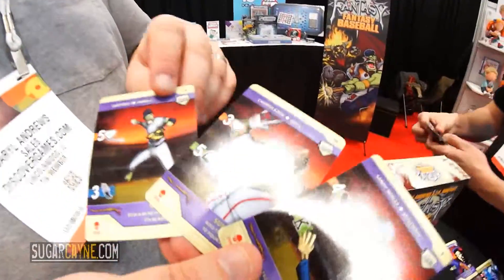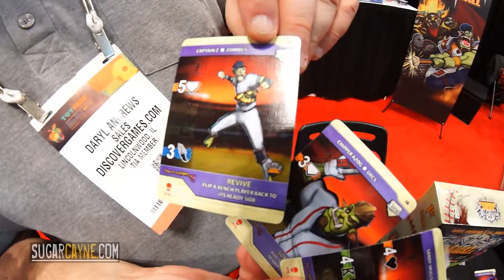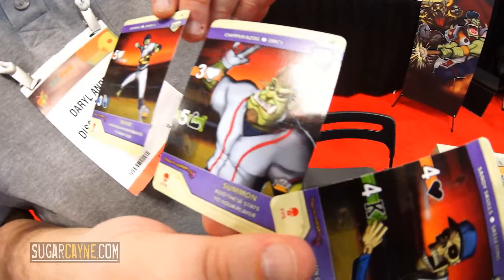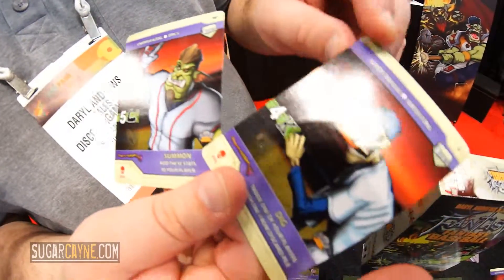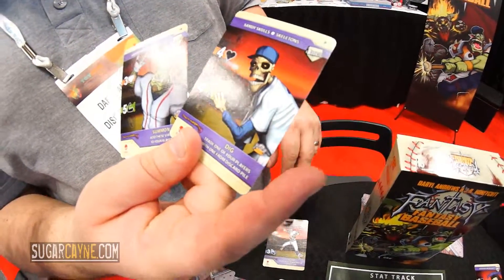You can find this game at csegames.com. They'll also have coming up in about six months Fantasy Fantasy Football, then Fantasy Fantasy Hockey — and they even have the NHL license — and after that Fantasy Fantasy Soccer. You'll see a variety of different characters with a wink and a nudge: there's a zombie in pinstripes named the Captain — maybe a little reference to Derek Jeter — and there's an orc-looking character called Chipper Azog.